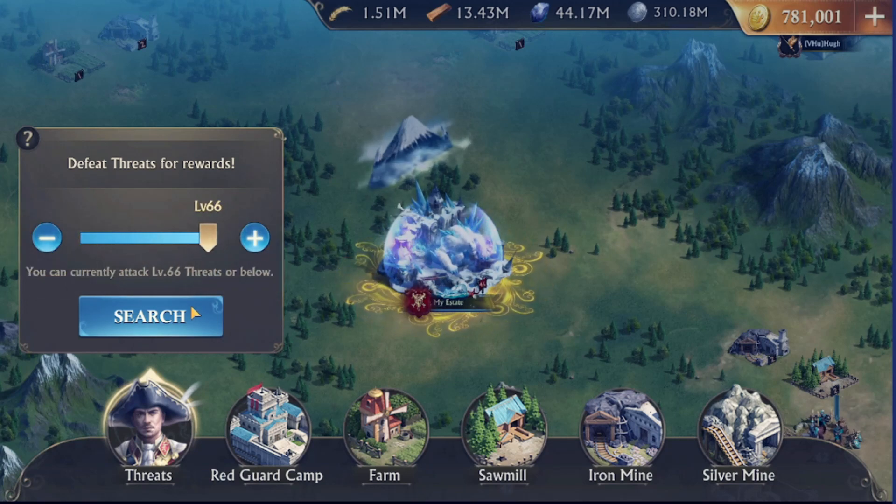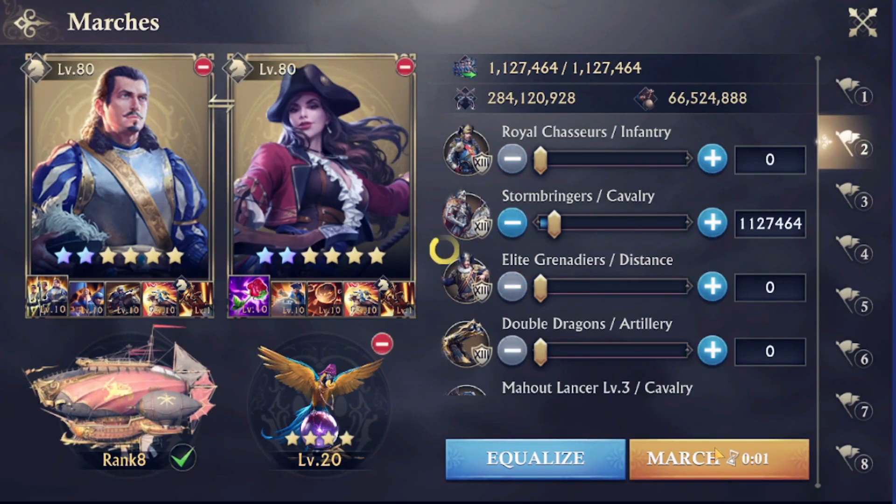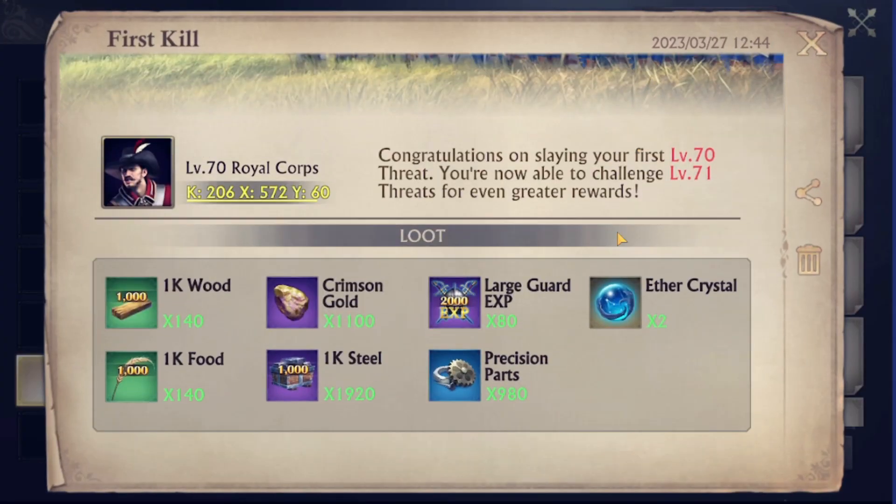Second thing was raising the maximum level for threats to level 70. And now it costs 10 stamina to attack one threat. Therefore they just doubled the rewards for each threat.